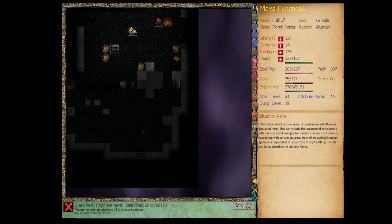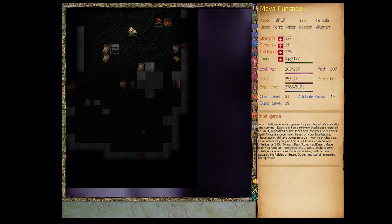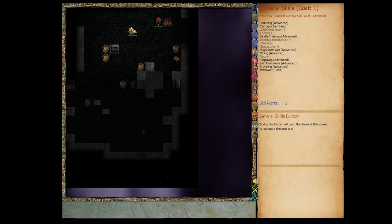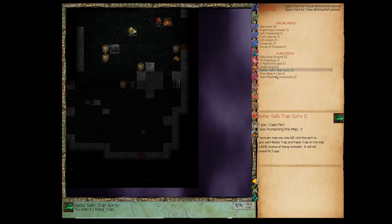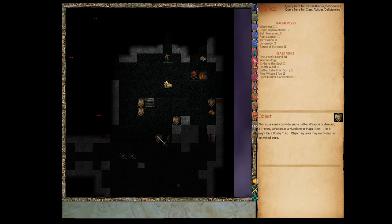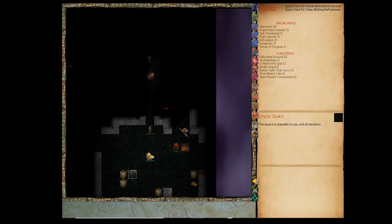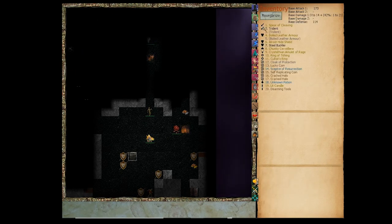Disturbed Ground 3 — we get an extra 75% chance to detect any adjacent buried object. Hasn't come into play very often yet. One skill point left — cartography might not be the way. Keep forgetting: one booby trap right there, and two more booby traps nearby. We didn't detect one of them, which may mean it's not a booby trap or that we failed to detect it. I'm a little afraid of this Fear Derek right now; it can do a lot of damage and could kill us.